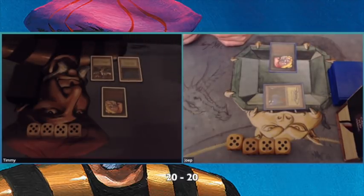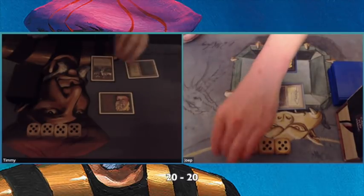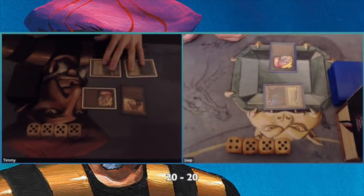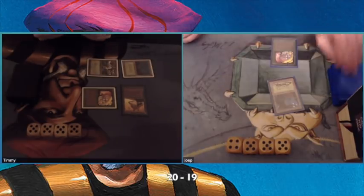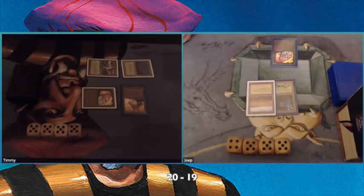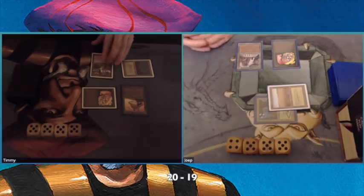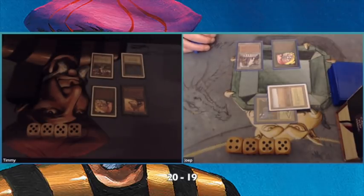You can see us both starting — he has a Llanowar Elf and I'm swinging in. It's probably not going to block, which is what I wanted, because I have that Pendlehaven. This is interesting — I'm also playing the Arabian Nights wolf, which is a 1/1 that you can tap to give target creature +1/+1, so it can give itself +1/+1 as well.